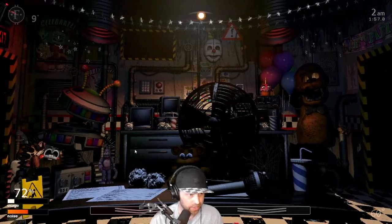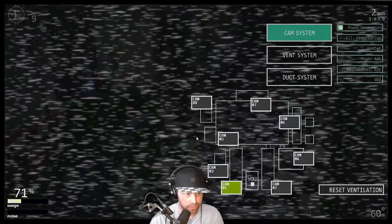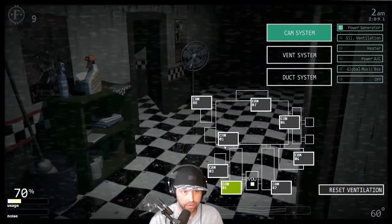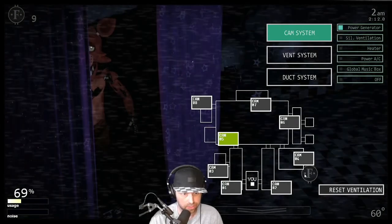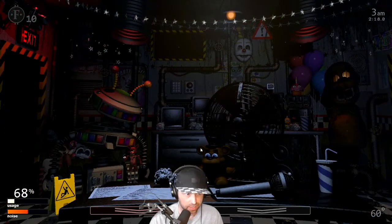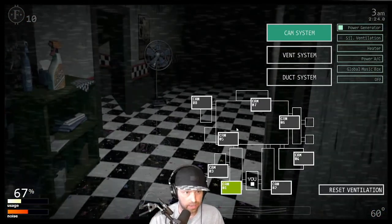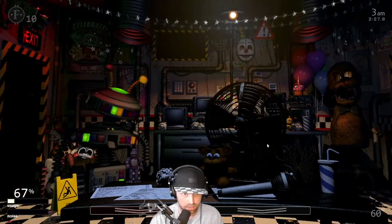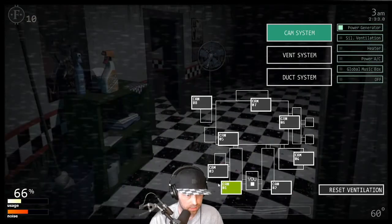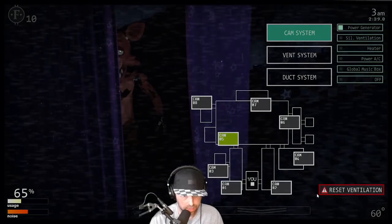This is like the basic setup here. Freddy always comes from the left side. Reset the vent. Foxy's in there — make sure he's not moving. Gotta change it, because if I click it when Bonnie's in there, it upsets her. Foxy, stay there. Reset the vent.